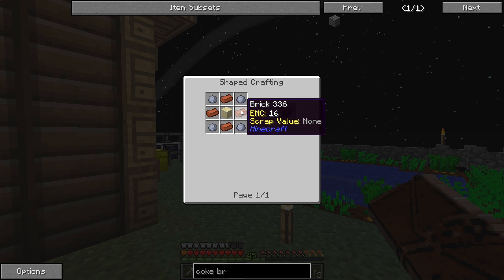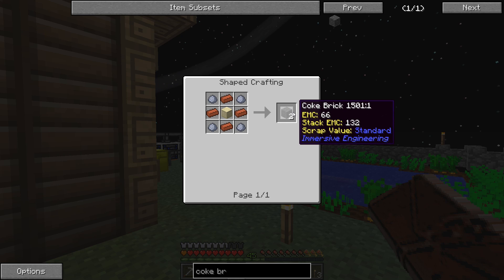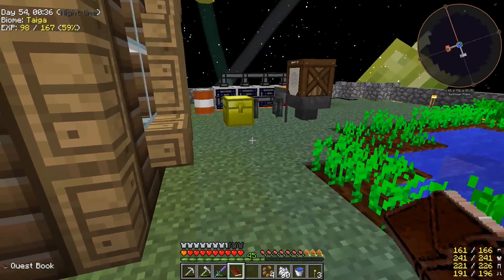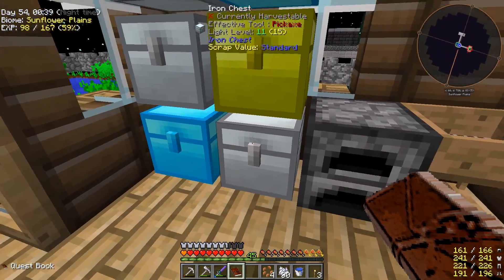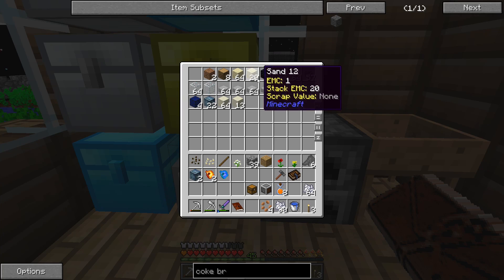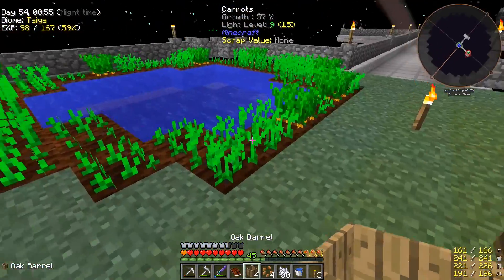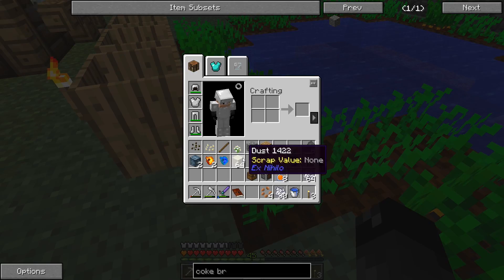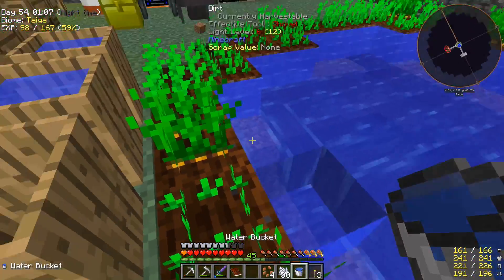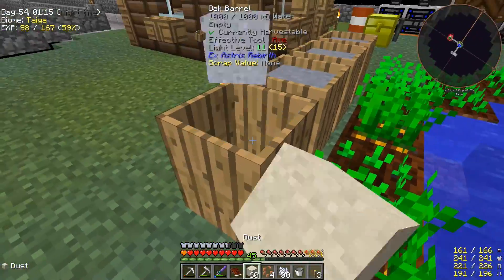Two by two sand turns into sandstone. Then we need bricks and clay. This recipe gives us two, so we need to do this recipe seven times to get 14. Let me go ahead and start making some clay. We have dust - oak barrel plus water plus dust equals clay. Then we can break the clay apart, smelt the clay balls into brick, and make this. Let me get to it and we'll be back.